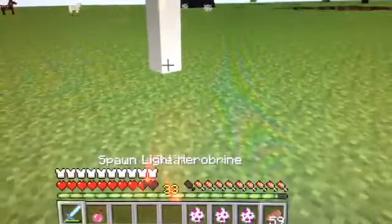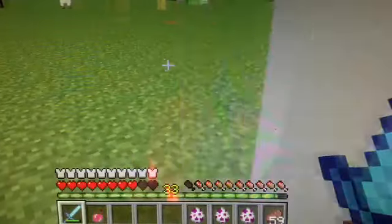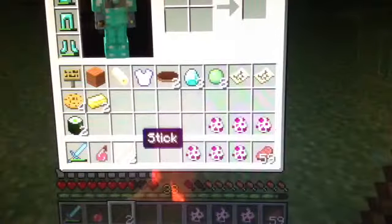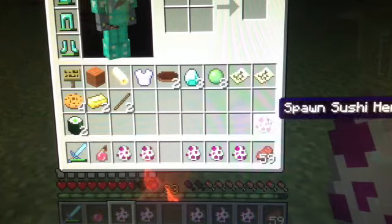Natural Herobrine has 60 health. He hits for half a heart like most Herobrines do, I guess. He makes a very scary noise though, like all of them. He dropped sticks, which I guess I could poke people with. So next we have Aqua, Melon, and Sushi.